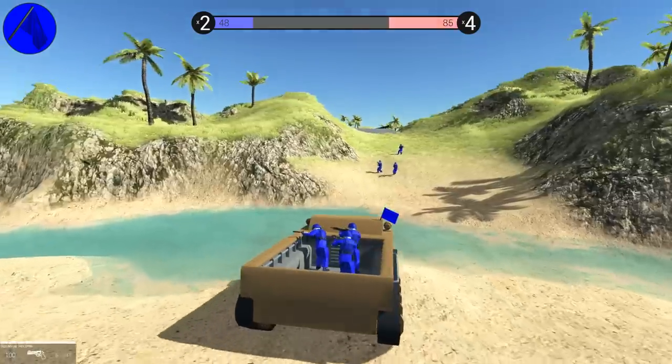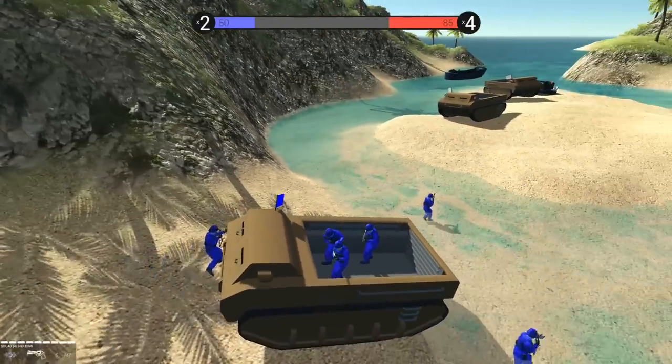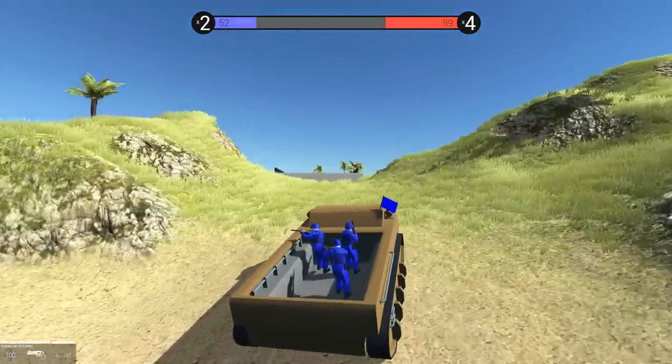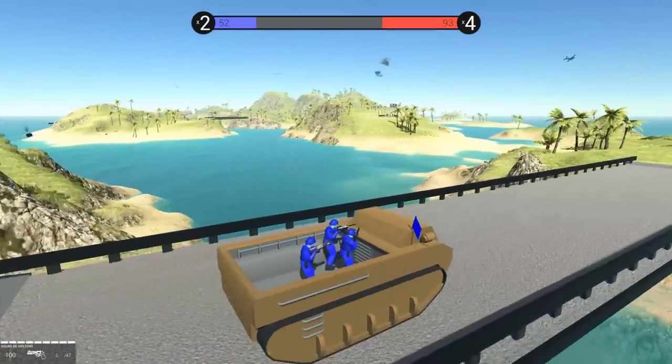They're supposed to be amphibious. We've got to get working tracks for this thing. Can you guys get in this? Why are you able to walk through it? There's no MGs on it. So if this thing's not amphibious, then it's not nearly as effective as it could and should be.